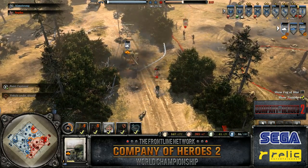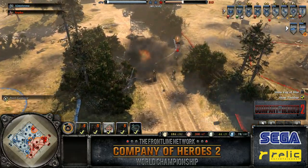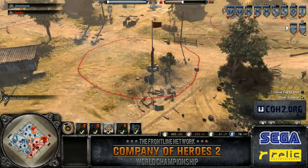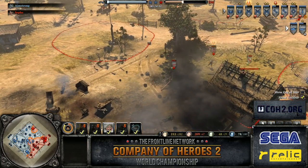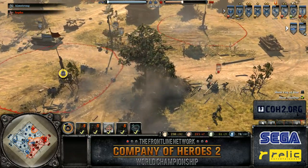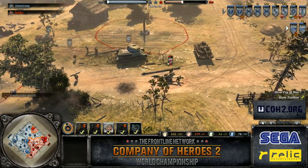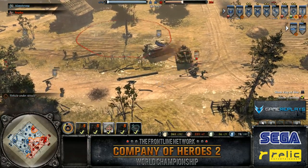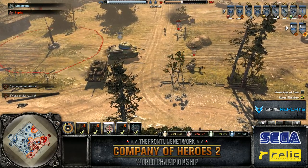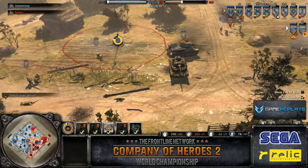The SU-85 managed to get out of range, but this T-34-85 is most likely going to be taken out by the pack. He even bundle-grenaded it just to be safe in case the pack would miss or it would get out of range. One out of those two T-34-85s already down from Amstrong. One thing I would like to have seen from Sefa is the use of that mortar halftrack — there are so many guys grouped together and that flame barrage, don't ever undervalue it. It's a huge amount of denial — with the crits on it, just like a flamethrower, 50% chance to knock a guy out instantly.